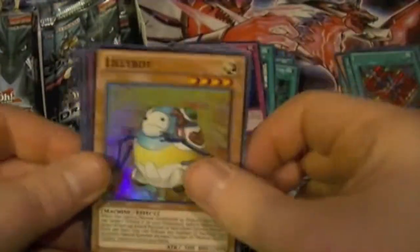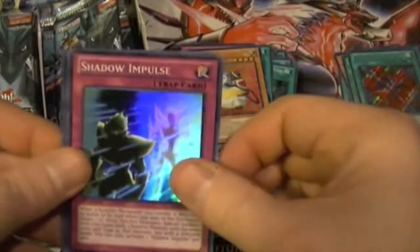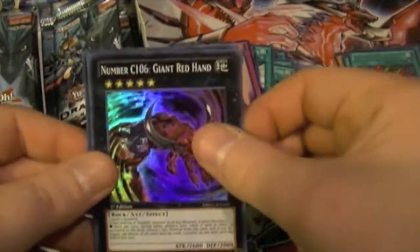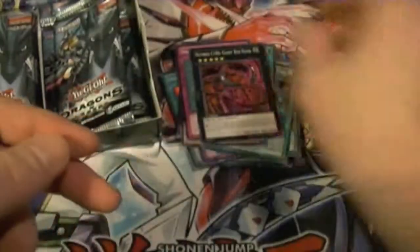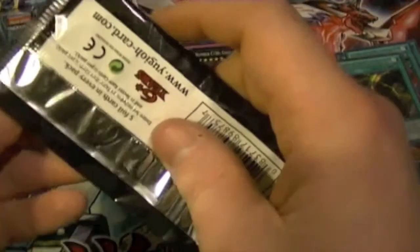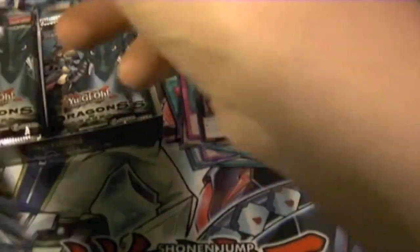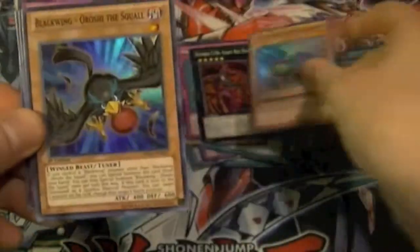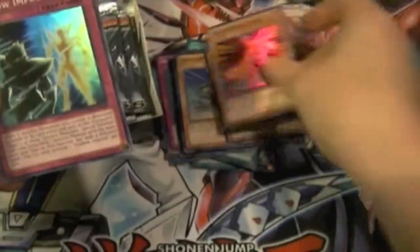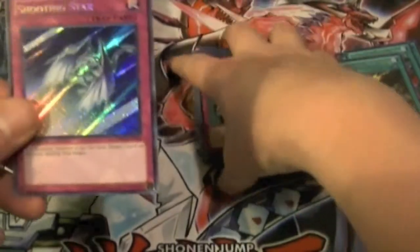Relay Soul, Lillybot, Shadow Impulse, C106 Giant Red Hand, and Secret Rare — Mound of the Bound Creator. Lion Hearted Locomotive, Blackwing Roshi the Squall, Prominence Hand, Shadow Impulse, and Shooting Star.